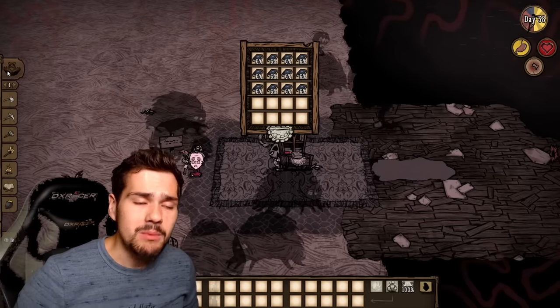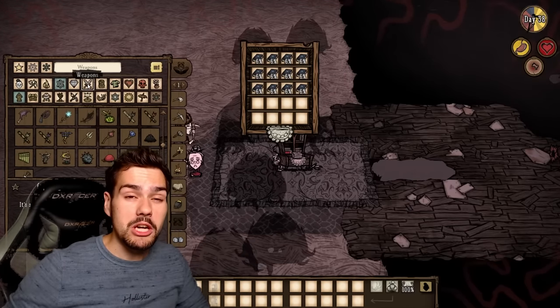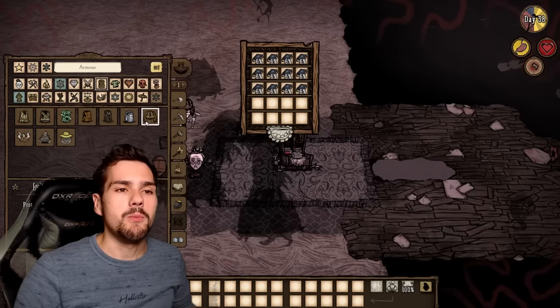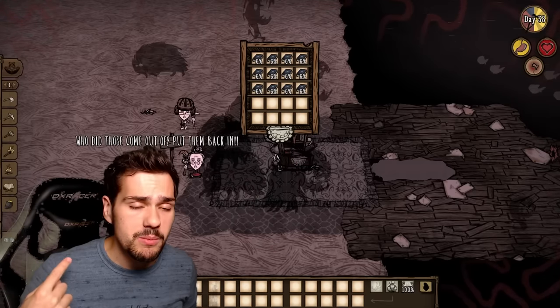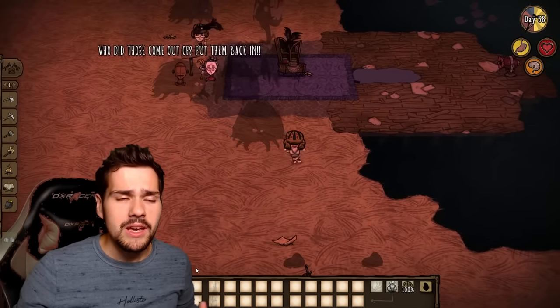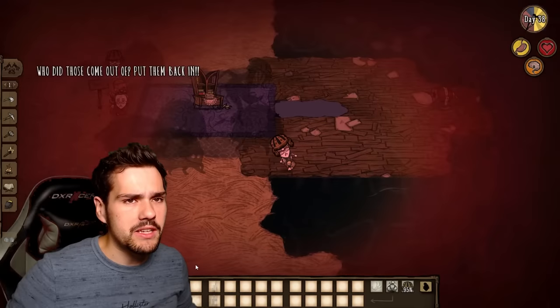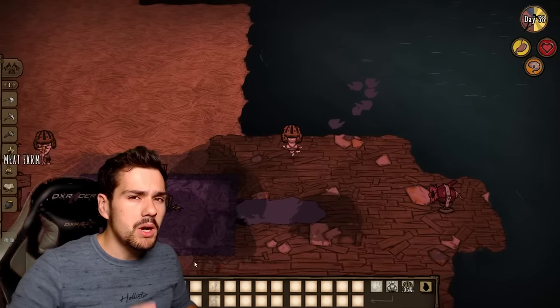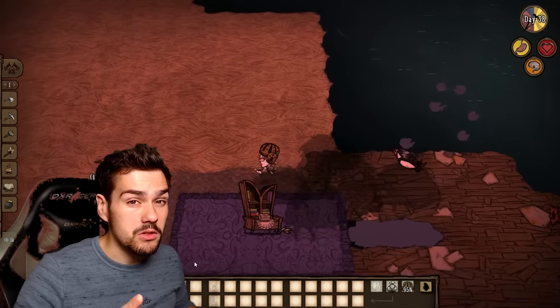Number two is using the Bone Helmet from Ancient Fuelweaver. The Bone Helmet makes shadow creatures neutral to you. So while you're reading your books, you can just wear the Bone Helmet, then take it back off, put some armor on, and eat some sanity food after you're done. That way the shadow creatures will start de-spawning and de-aggroing because you're not insane anymore. You might take a couple of hits though, so it's not completely safe.